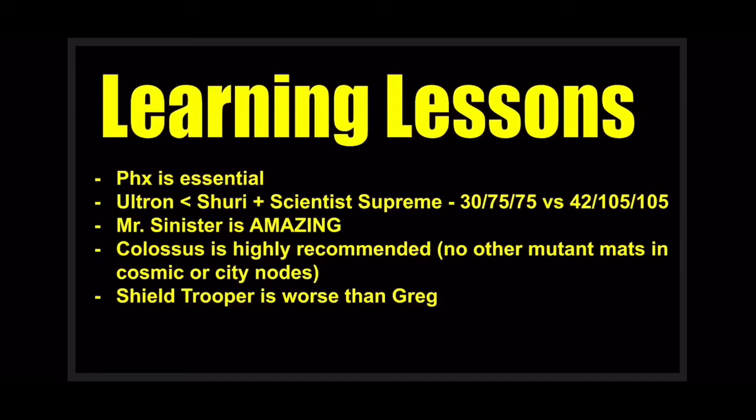Mr. Sinister is amazing — I can't stress it enough. After the first four nodes, you won't really need mutant materials much anymore. Nodes 5 through 8 use global characters and you can use mutants too, but after that, the only mutant materials you really need are for Colossus, Phoenix, and Mr. Sinister. Looking at the cosmic and city nodes, there just aren't strong mutants worth investing in right now.